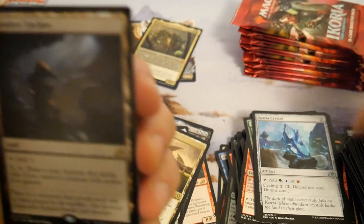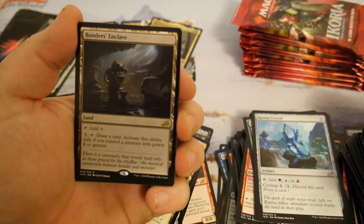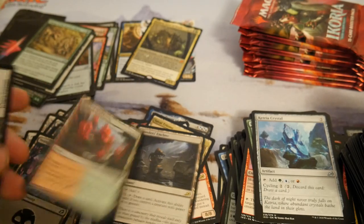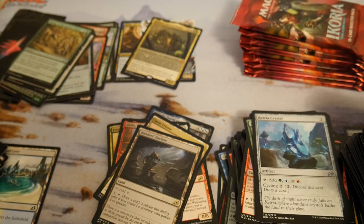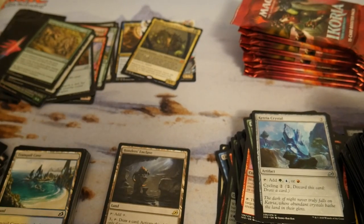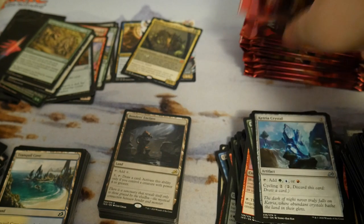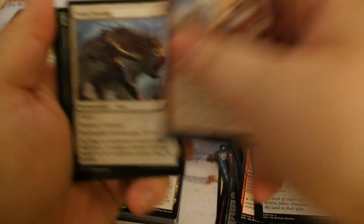Bonders Enclave — tap, pay three colorless, draw a card if you control a creature with power four or greater. That's not bad. Let me straighten this out — the piles are getting a little messy. But that's pretty good — pretty good land.